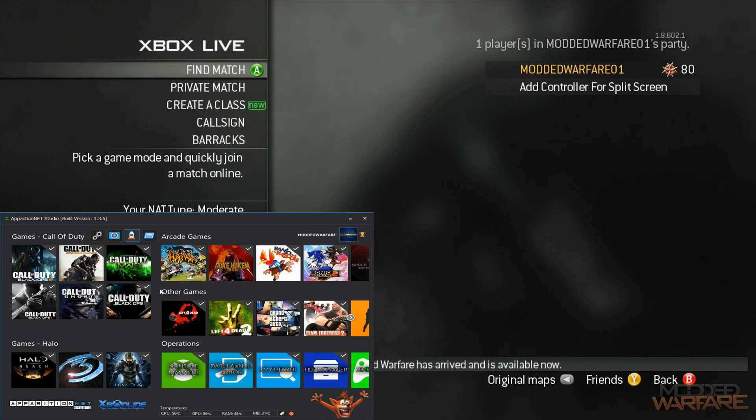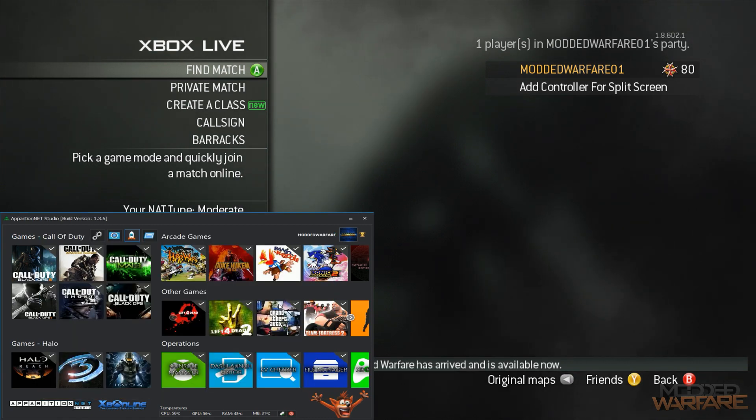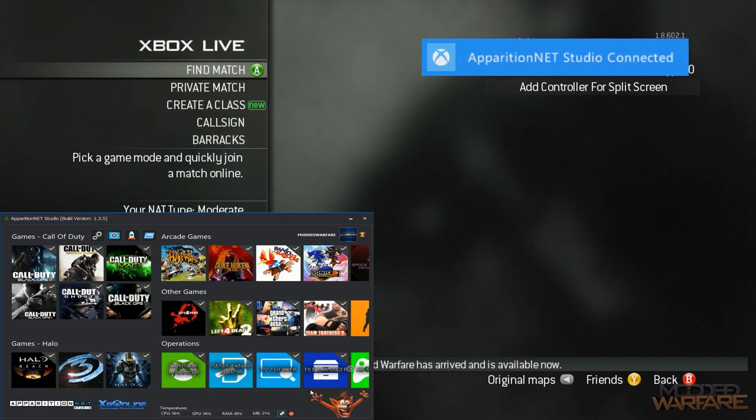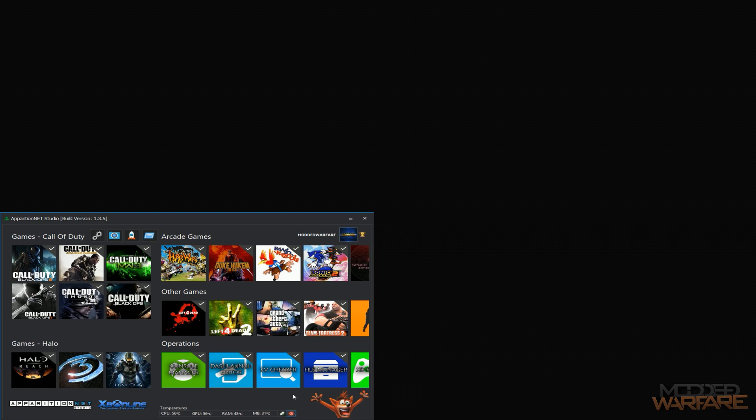That's basically it - the latest updates for Apparition Net Studio. You've got 32-character gamertag for BO2 and BO1 plus all the gamertag options for in-game and lobby. The whole tool has been updated to version 17526, so XO ID spoofing, stat spoofing on BO2, and all that stuff is back up and running. We've also got the updated quick launcher which automatically downloads game images, Black Ops 2 all client stats, and added a reconnect button plus shutdown and reboot options right in the launcher.